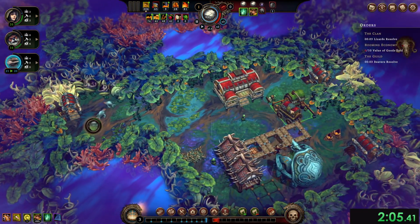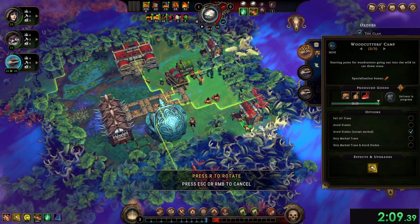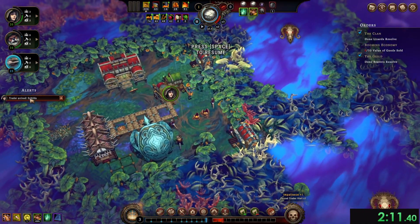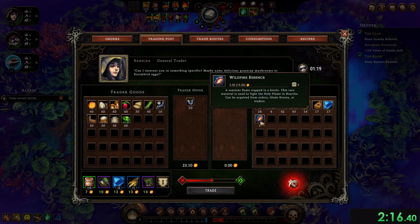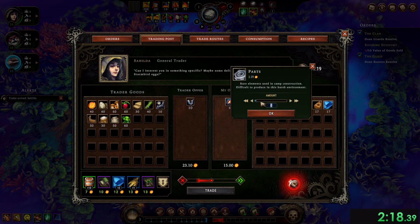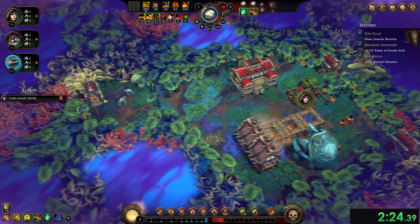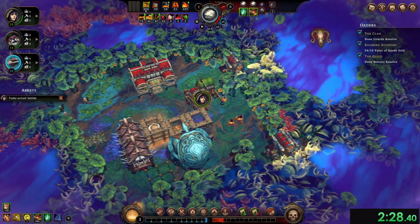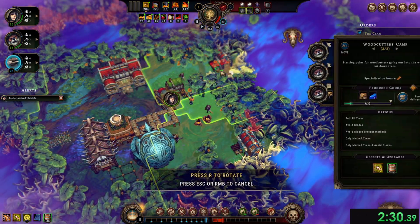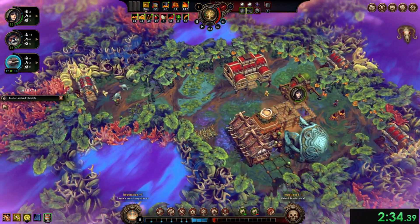We're gonna call whoever comes now — Sahilda. Sahilda might sell tools. That's a very small property but we'd love some tools. Buying all of those tools. Sahilda, you can have all my wildfire essence and all my parts. Do you sell anything worthwhile? Yes! That's pretty good because it means we can open up a blade here and a chest here. We can take all the people and all the orders.